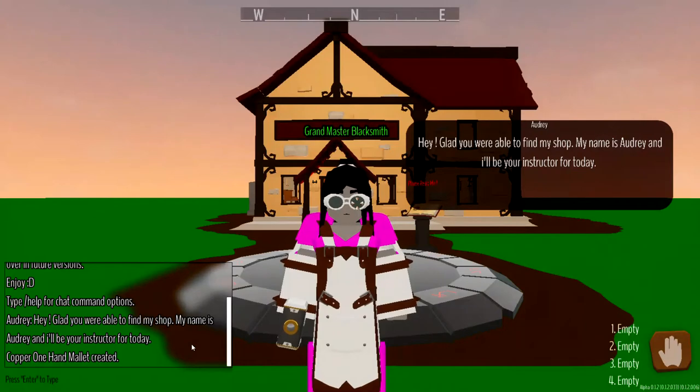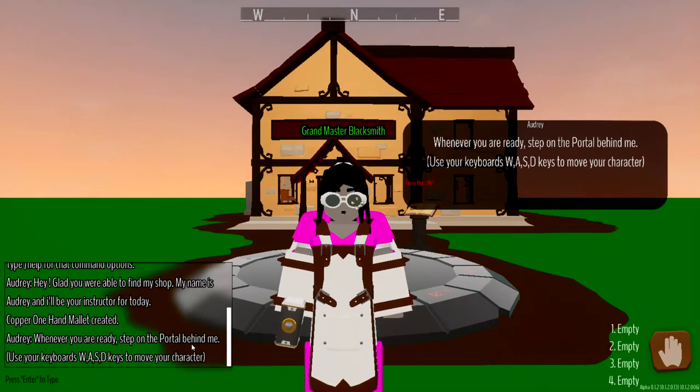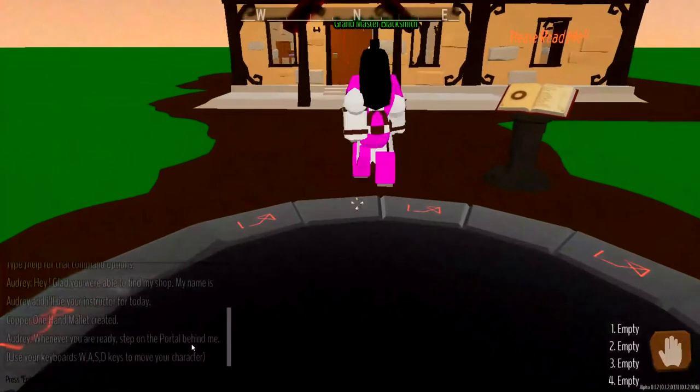All right, we are with Grandmaster Blacksmith Audrey. She says she's glad we were able to find her shop and she'll be our instructor for today. Whenever you're ready, step on the portal behind me. Use your keyboard, WASD, to move your character about. All right, so we're going to step up here.